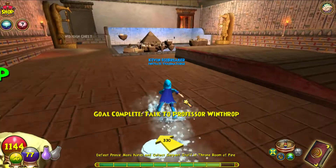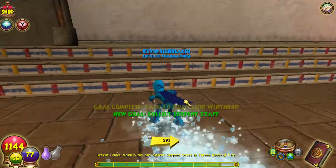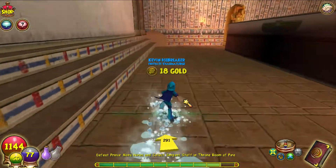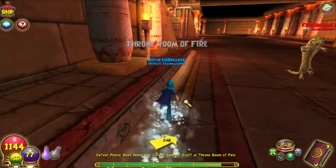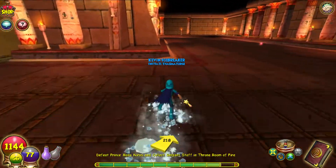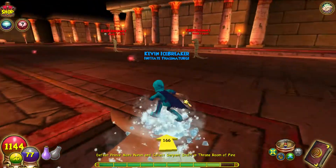The next quest says we need to defeat Manu Nerini and collect the Serpent Staff. We're gonna collect this wooden chest by the way - 18 gold. So on our way to Prince Manu Nerini, let's defeat him.